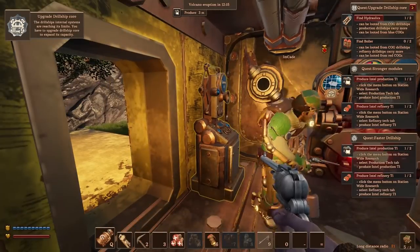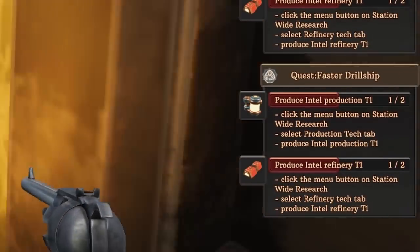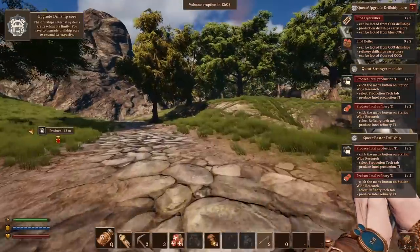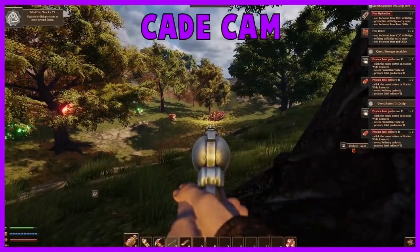It actually does have a new little quest for us. You need to just take a bunch of research. And one of them is to upgrade the drill ship core. It's about time. You've really been stuck in that tier one for so long. Is it? What is that? A lawnmower? Whoa.